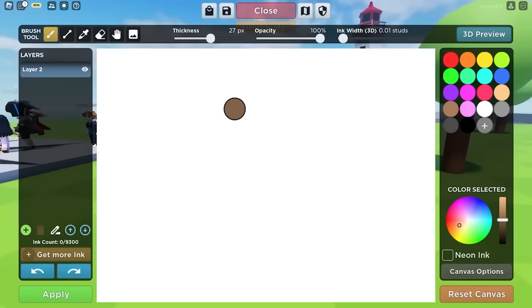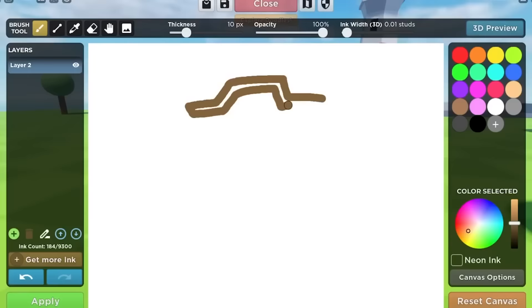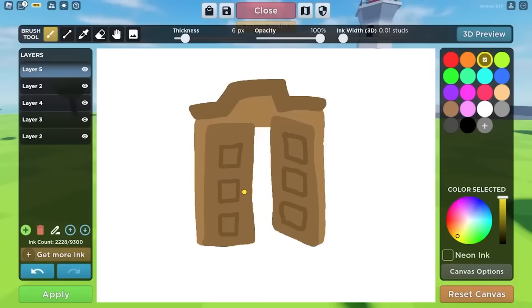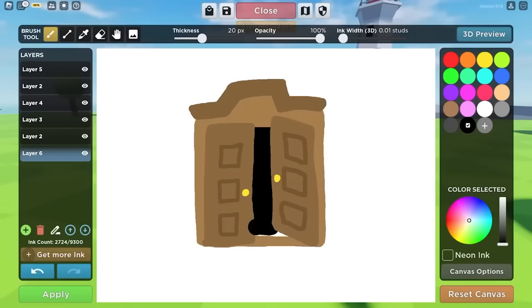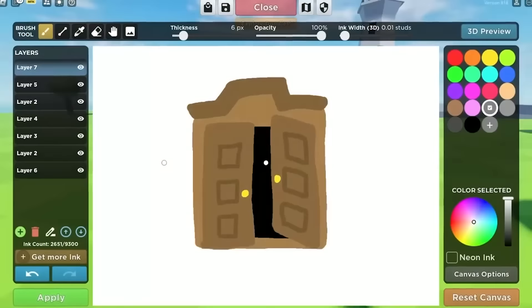So we're gonna start off with the closet. Hopefully this isn't too bad — here's the top of the closet. And then we do the closet doors. How do I do these? This is gonna suck. They got like these square things on them, and then we got two golden handles. This is looking so trash so far. What is this closet? So I guess we have to fill in the back now with some black. And then for Hide — the actual monster — it's pretty easy. We just gotta add a little white dot there, and there we go. That should be Hide. I'm gonna press apply.